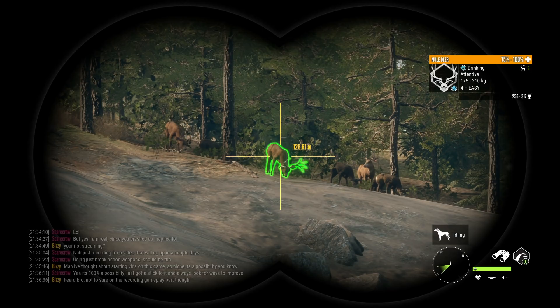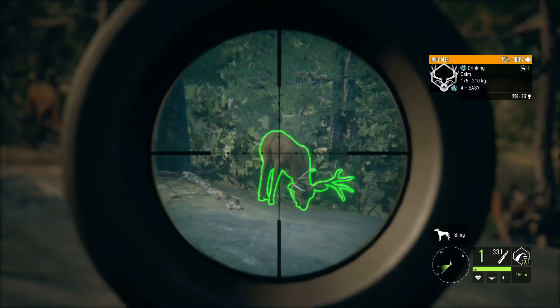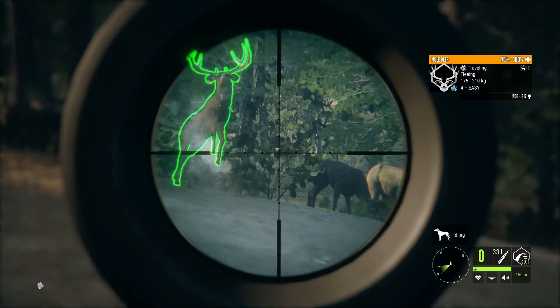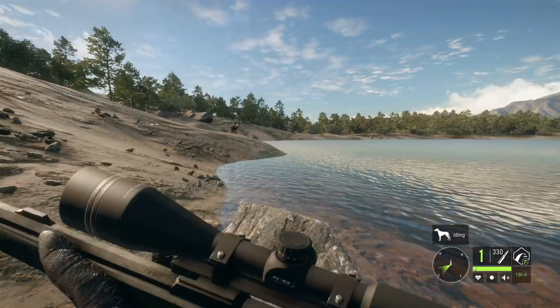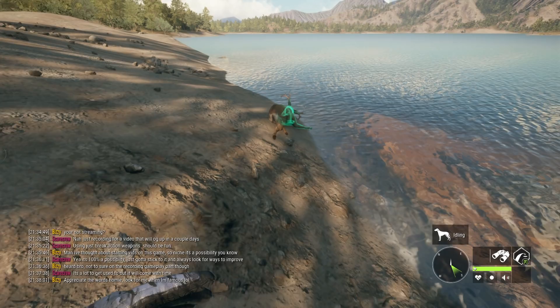There's a level 4 mule deer that's actually a pretty good size, so we'll start things off with this guy. Should be a decent-scoring one — probably high 200s, maybe even low 300s if we're lucky. The 7mm takes these down pretty quickly; it's definitely the best gun for mule deer besides maybe the drilling rifle, and it just gets the job done really nicely.